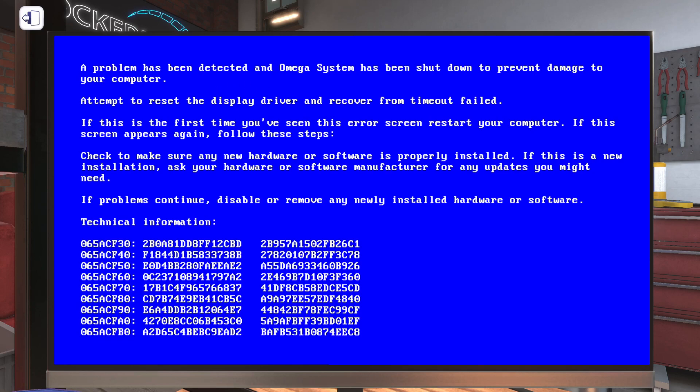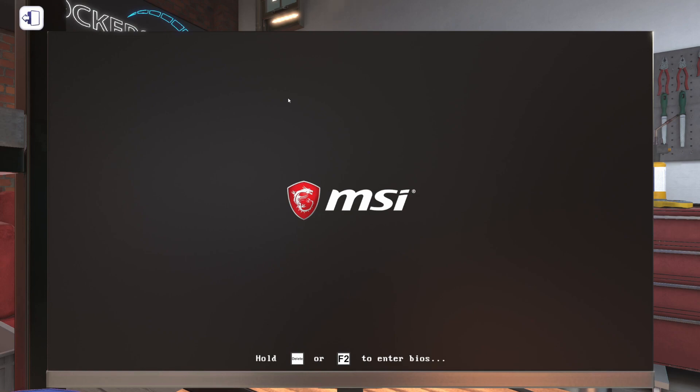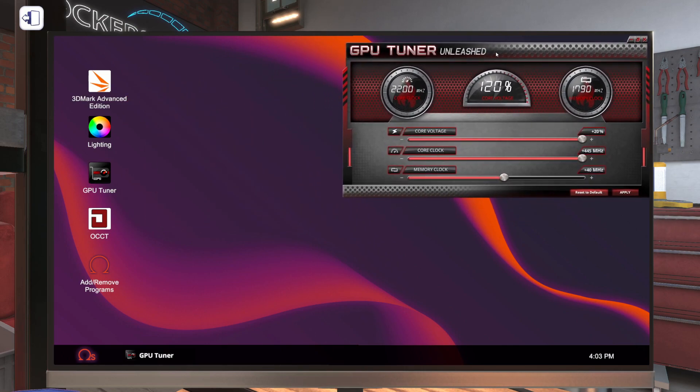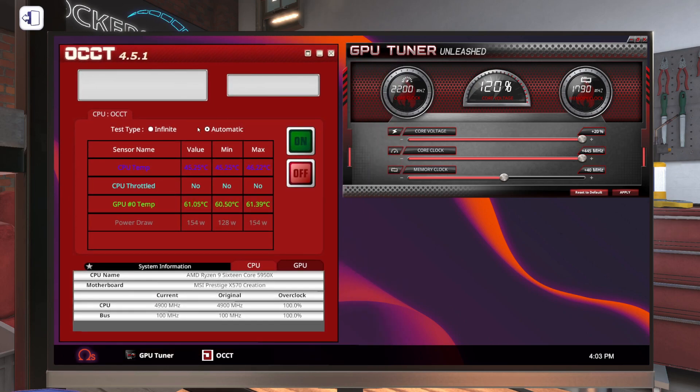Our display driver crashed, so let's push P to power this down and power it back up. Let's open GPU Tuner back up and open OCCT. Before we start OCCT back up, let's back down — we were stable at plus 20 megahertz on our memory clock. Let's go ahead and apply that before we start, because if you don't it's just going to crash again.